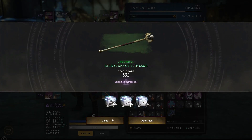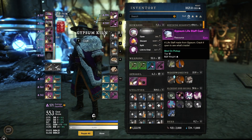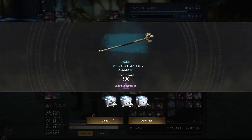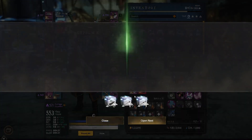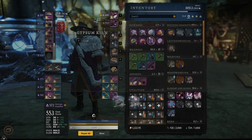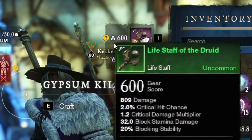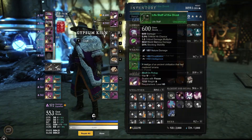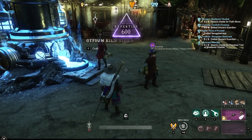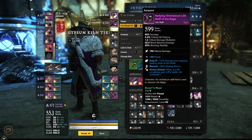Now it's at 592. Upgrade it again — 594. Upgrade it again — 596. Upgrade it again — 598. And now here is the 600. My gear score, if you noticed, was at 590. Now it's at 600, meaning that we can start using the Umbral shards.